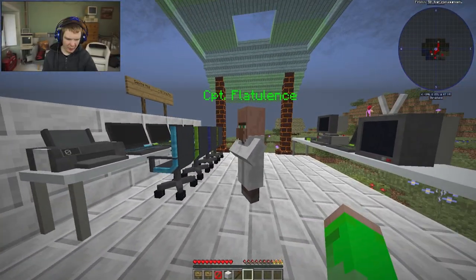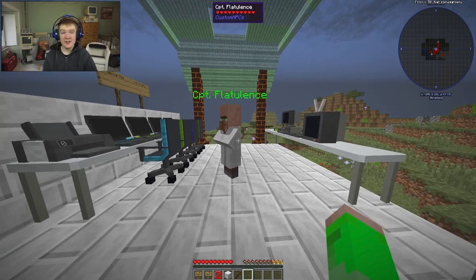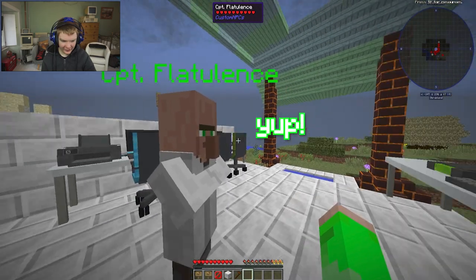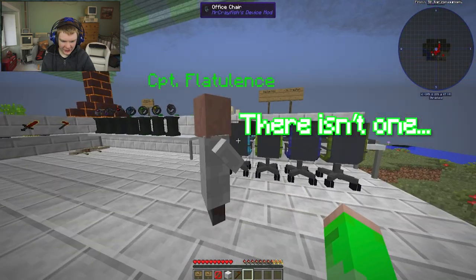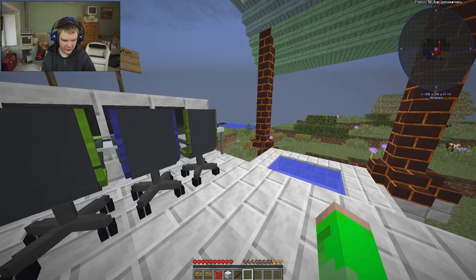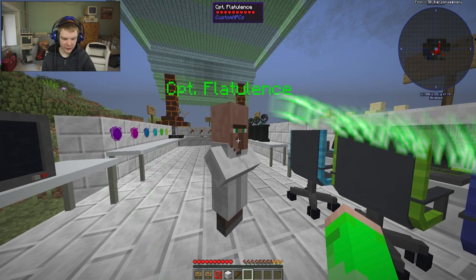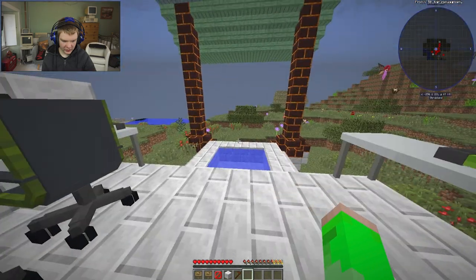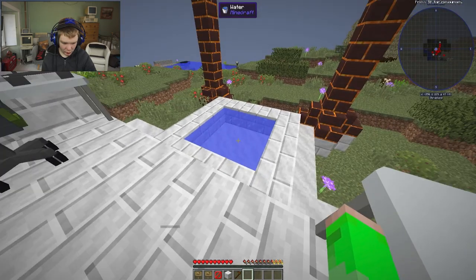So we're back in with Captain Fletulence and everything seems to be working. But I think it's time for us to go back through the portal. Let's go right back through then — where is the portal actually? What do you mean we're stuck here? Captain Fletulence, did you not make a portal device to go back home? Okay, well I guess this is the portal back.